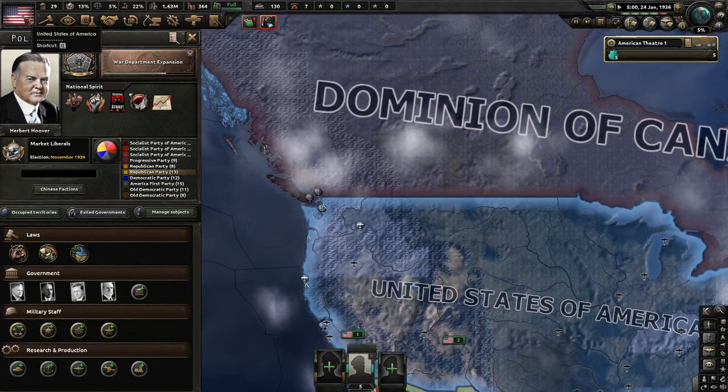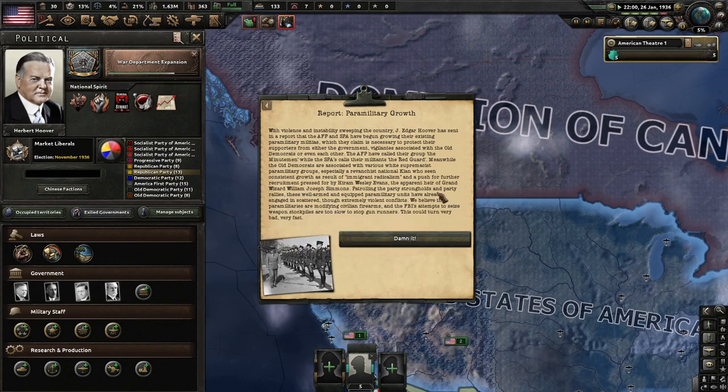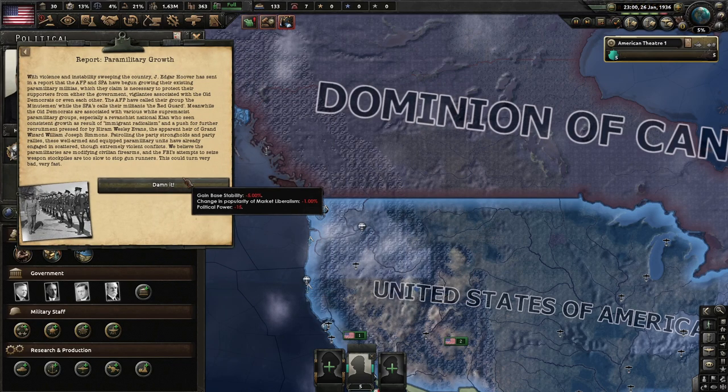The ODP gains power — now they're at 8% and 11%. A report on paramilitary growth: J. Edgar Hoover has sent a report that the AFP and SPA have begun growing their paramilitary militias, claiming it's necessary to protect their supporters. The AFP calls their group the Minutemen, while the SPA calls theirs the Red Guard. Meanwhile, the old Democrats are associated with white supremacist paramilitary groups, especially a revanchist national Klan. We believe paramilitaries are modifying civilian firearms and the FBI's attempts to seize weapons are too slow.